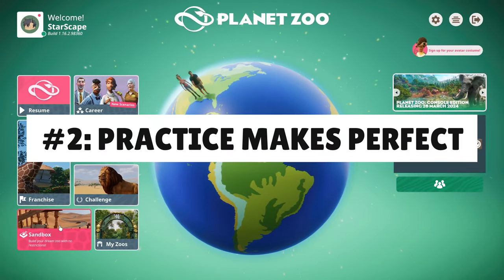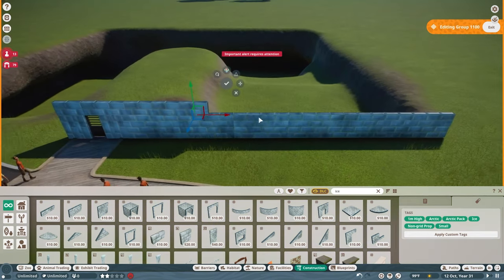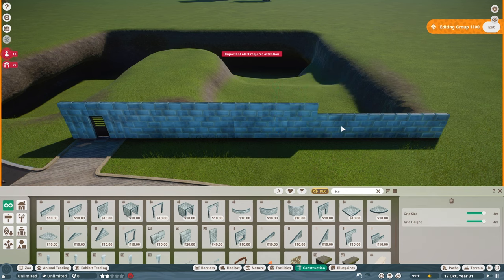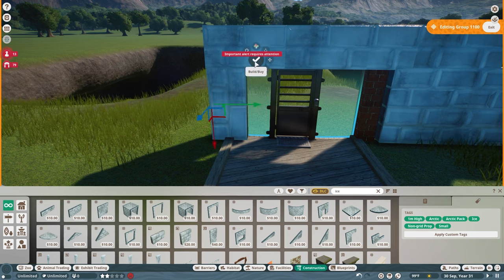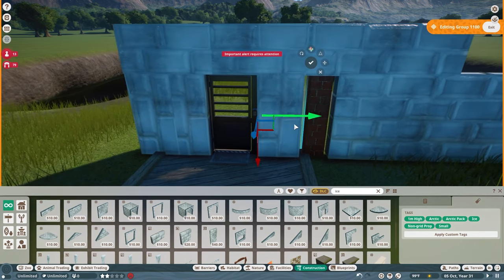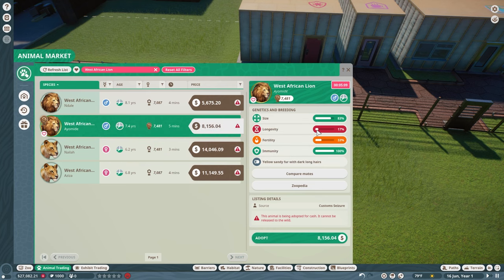Number two: practice makes perfect. Don't be afraid to try and test out new things in sandbox mode. You won't be able to create elaborate custom habitats and sprawling beautiful zoos like you see in YouTube videos, and that's okay — that speed build you're likely watching took days to plan, and what you don't see is that many times it was torn down and rebuilt. The more you familiarize yourself with the building materials as well as the overall functions in the game, the more you'll be able to create. So go wild — load up in sandbox mode and build a zoo surrounded by a huge moat, or put a bunch of random animals in the same habitat and see who comes out victorious.